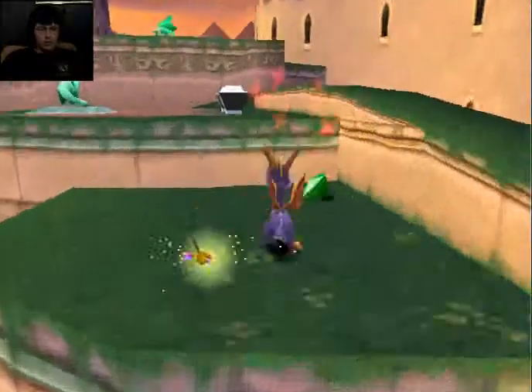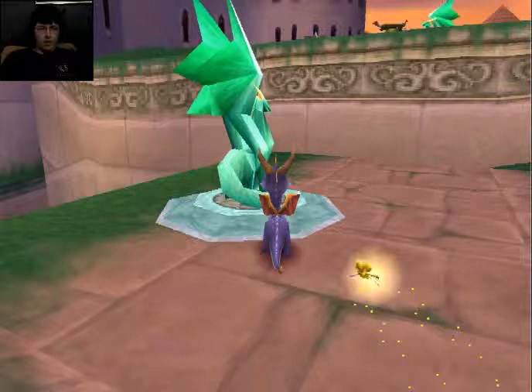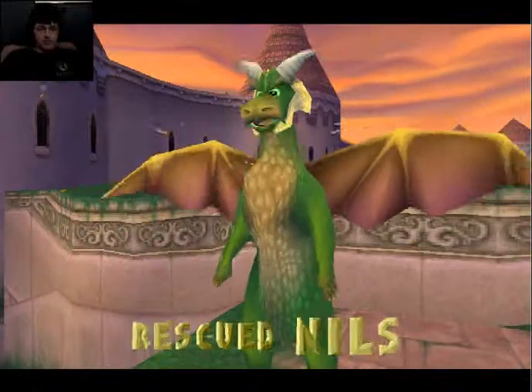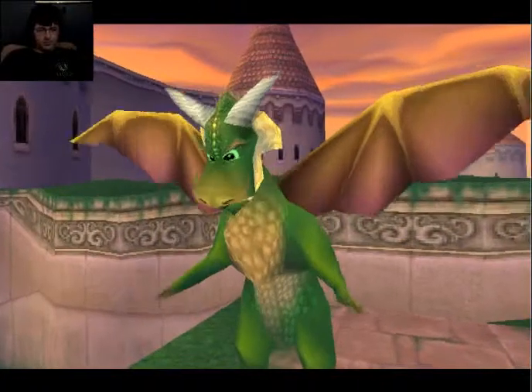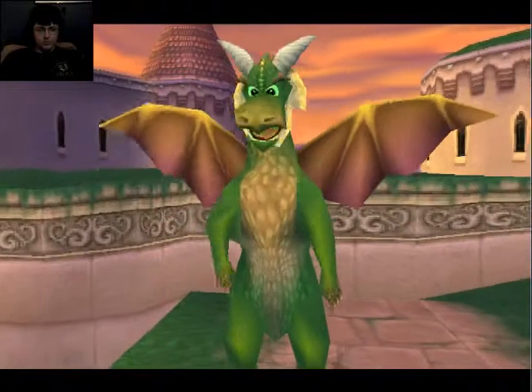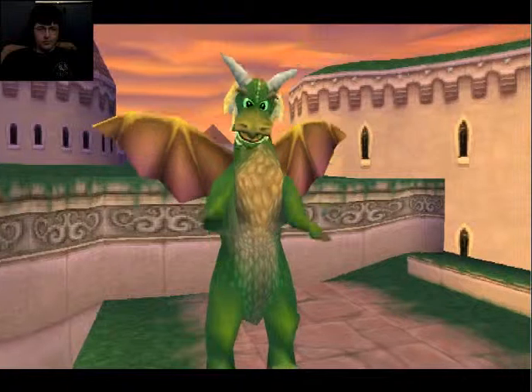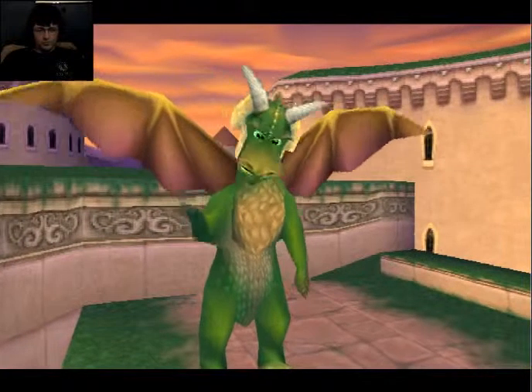I'm gonna make sure to backtrack as much as I possibly can. Dragon! You're free! Niles! Thank you! Welcome to Town Square, Spyro. Begin exploring by gliding to that area with the bulls. Use the L2 and R2 buttons to get a good look.